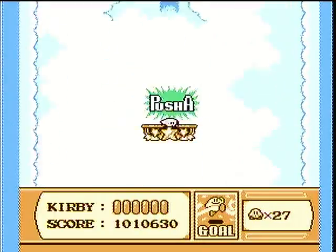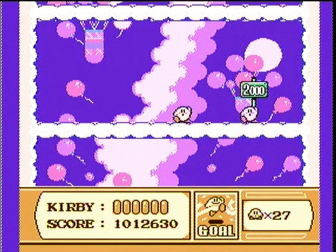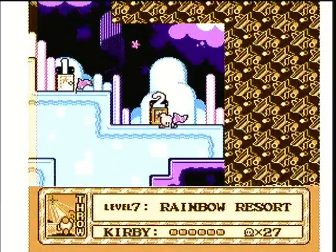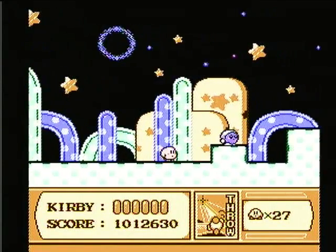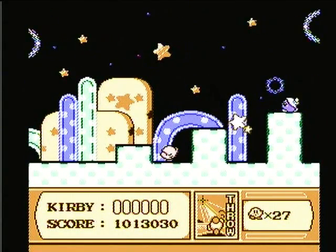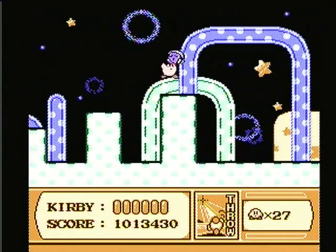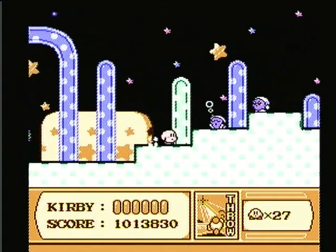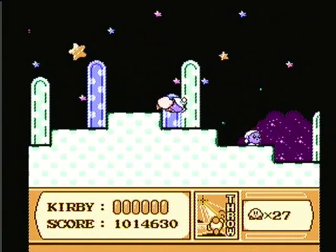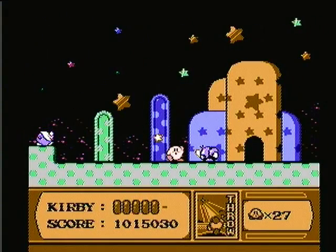That was it — just Mr. Sir Kibble and the Maximum Tomato. That was the rest of your stage. Not much to go on. Stage 3. No sleep powers for me, thank you. And if you're curious, there's no more switches until Stage 6. So all we have to do now is just go through the level and progress as normal.